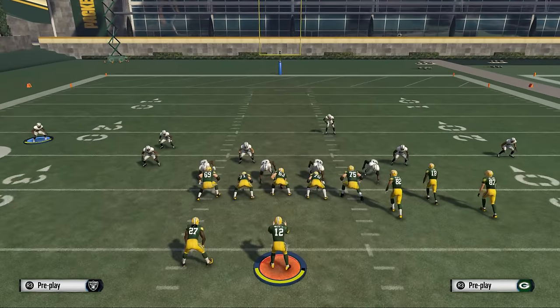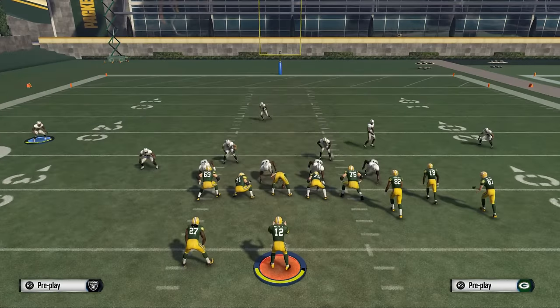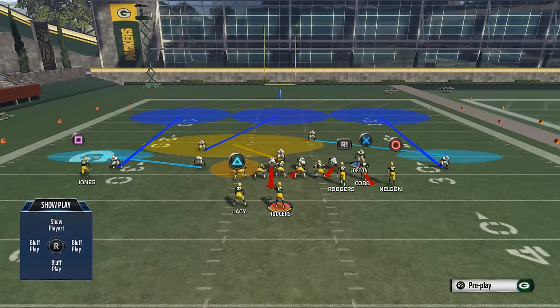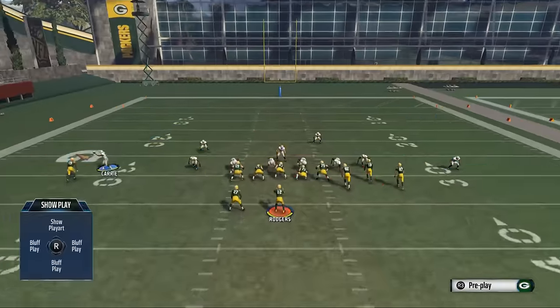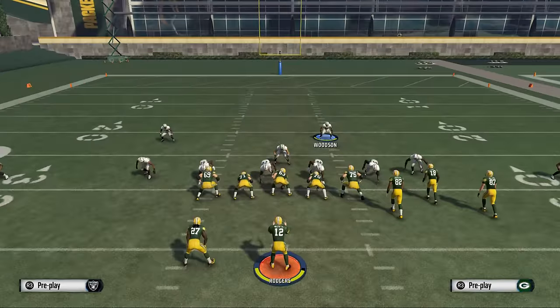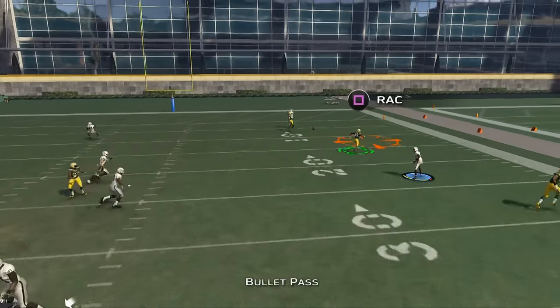I want to talk about what happens if pressure comes from the right side. We're going to use a basic Cover 3 to show this - something you would realistically see online. What they'll do is leave a safety in a flat area and roll the coverage down over the top, just like the zone blitz, except this guy stays flat. It's basically just flipped. I'm going to run the play and make the read using the same progression pattern, but we're going to hit somebody entirely different.